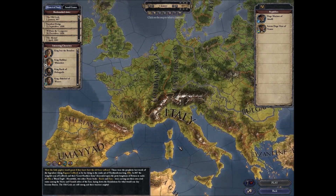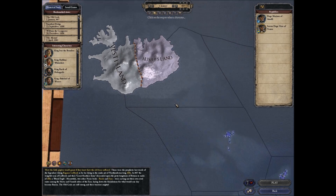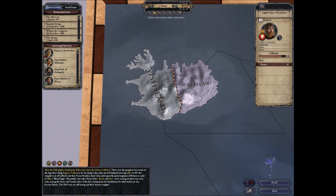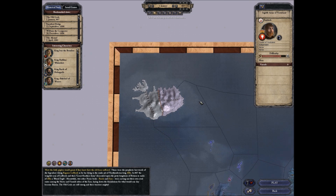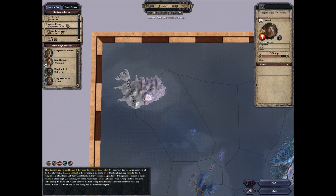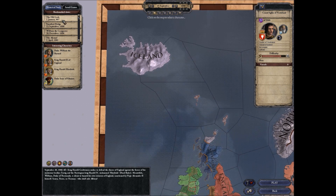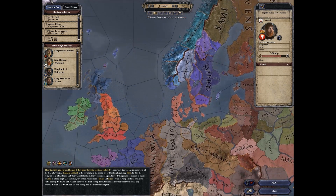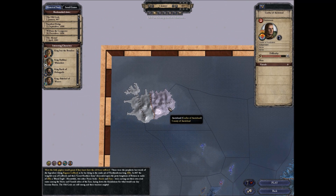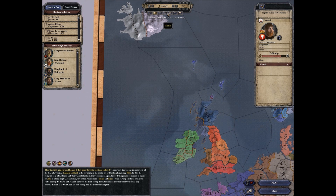We're going to start a campaign here. I thought about starting in the County of Vestland or Austisland — probably one of those two. I've done a campaign as Iceland starting in 1066, and that was fun, but it's harder and cooler starting here. It's before Norway tries to attack you, and starting from one county you're still isolated, so you have a slightly easier path to power.